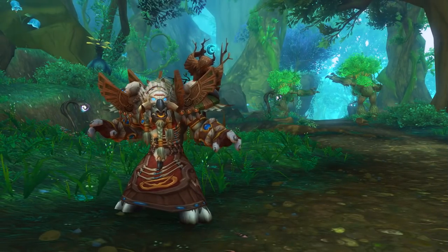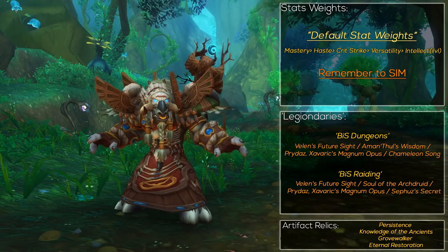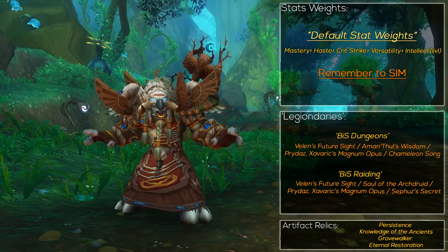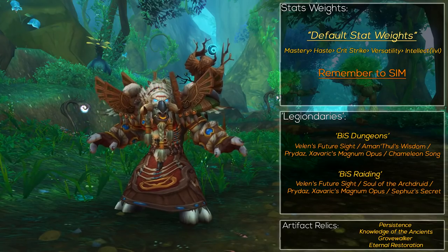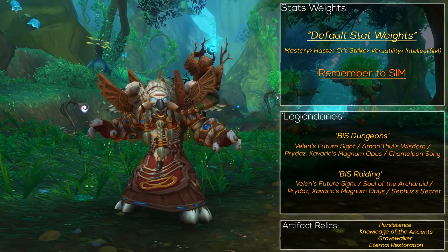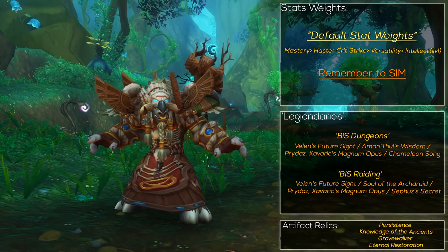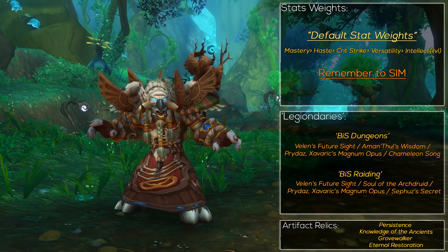As for stats — mastery is your priority, as it's really good for you, which is why it was mentioned so many times in this guide. After it, haste is great, mostly for reducing global cooldowns and allowing you to place your HoTs faster on multiple targets. There's also a mouseover macro in the description so you don't have to constantly click on people — just mouse over and click the ability and it goes off immediately. Crit comes after, mostly for Living Seed procs, though your HoTs can also crit. Versatility is the worst stat since mastery just bullies it. Intellect is also the least valuable stat.